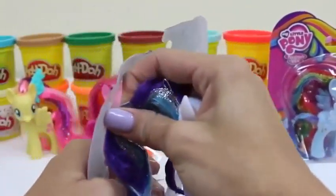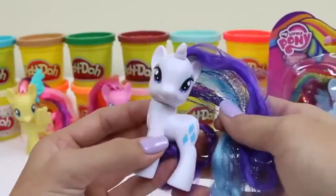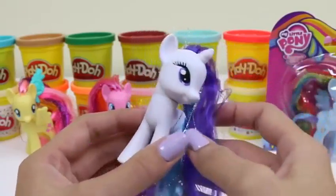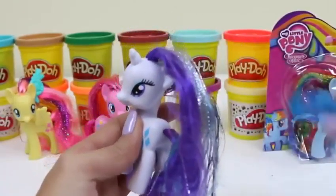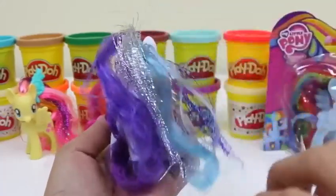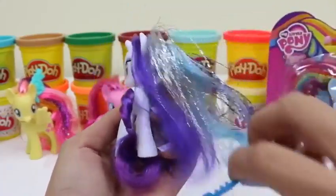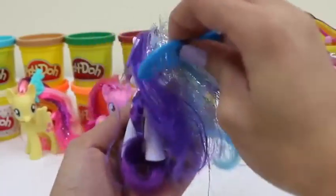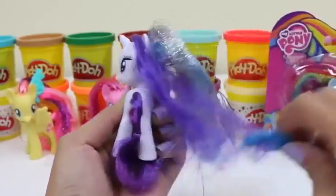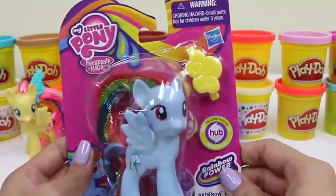Let's check out another one. This one's so pretty in pink — her name is Pinkie Pie. She always keeps her pony friends laughing and smiling all day. She sounds like a pretty good friend to have. Hers comes with a little brush — I can't wait to brush her hair. We'll just cut this off. We can't brush her hair with tape in it.